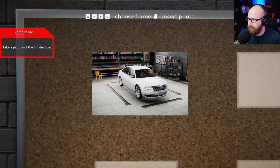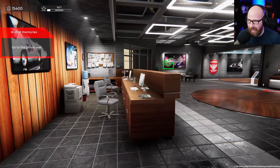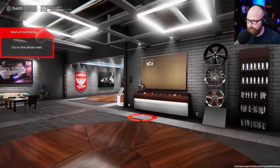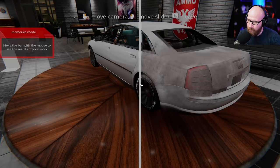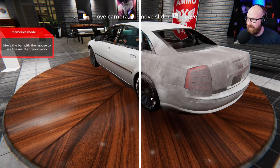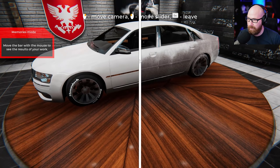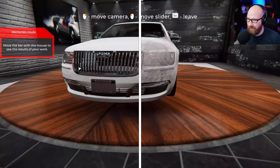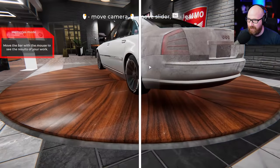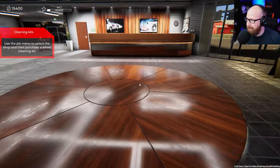Beautiful — that's gonna be a good one. Job done, rewards! Did it save that screenshot? Go to the photo wall — use that to open the memories mode. Oh, look at this — you can see the before and after! Move the slider left or right with the mouse to see the results of your work. Remember those days — those were the days. Okay, we're done.